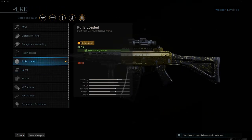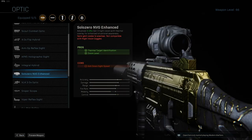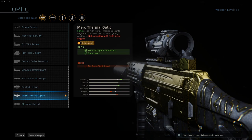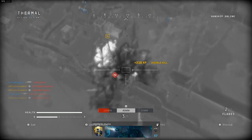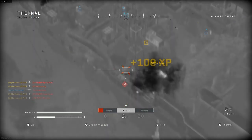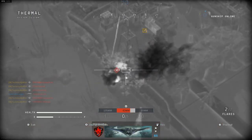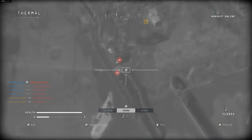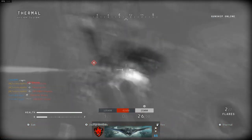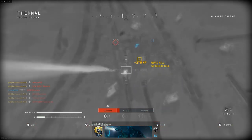For the perk I have fully loaded, and for the optic I have the merc thermal optic. I only use the thermal optic on Rust because when I'm in the tower it helps with spotting enemies a little bit easier. And if you're fresh off a spawn and enemies are spawn trapping you, if you throw smoke down you can kind of kill them before they can even get you.